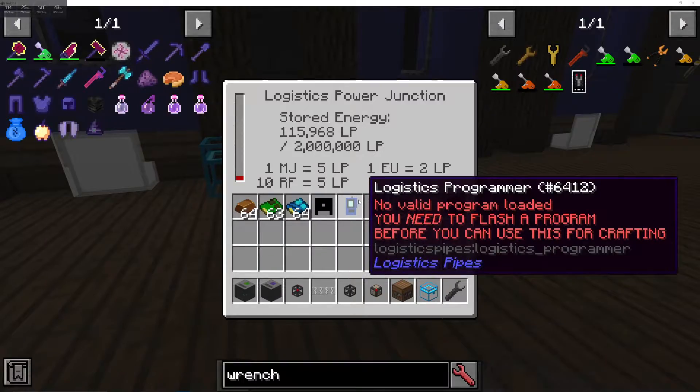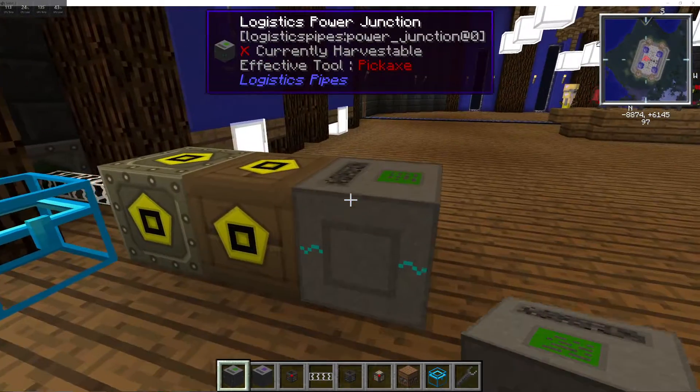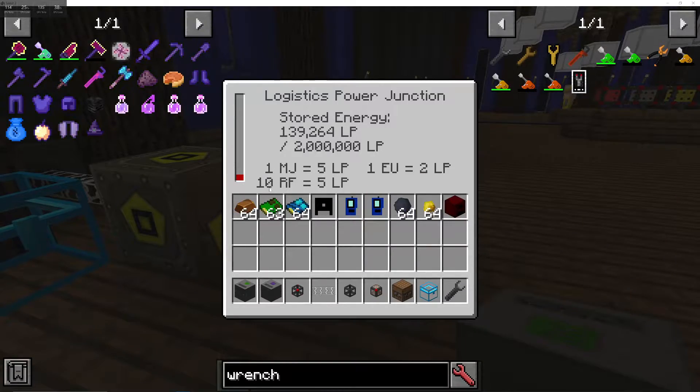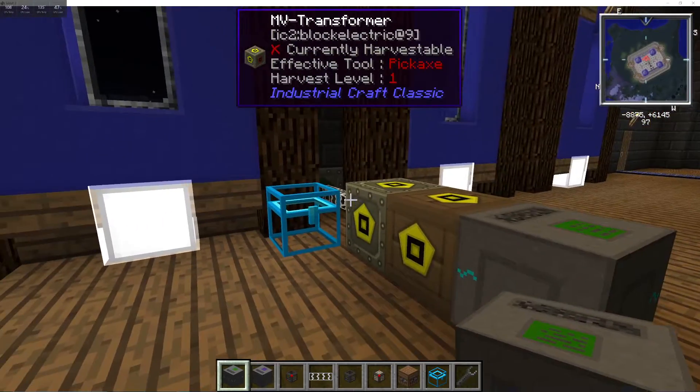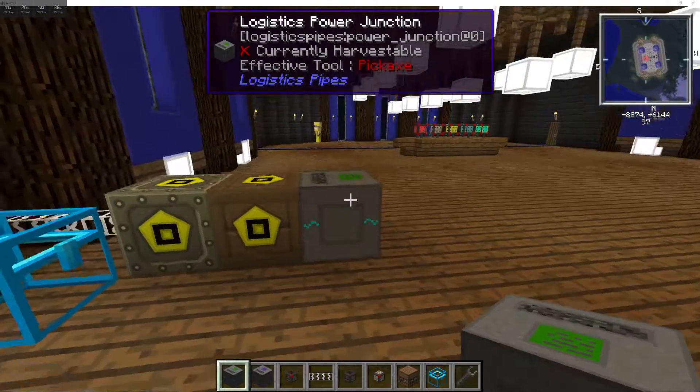Place the Power Junction on any form of power — I'm using EU from Industrial Craft. It gives you three different forms of power conversion: one Minecraft Jewel is five Logistics Power, ten Redstone Flux is five Logistics Power, and one EU is two Logistics Power. The Logistics Power Junction acts like a battery, storing energy so that during low-power periods or nighttime with solar panels, it can carry you through.